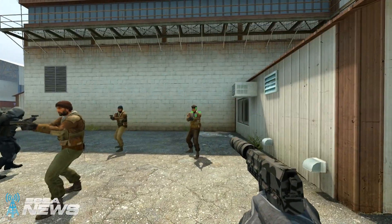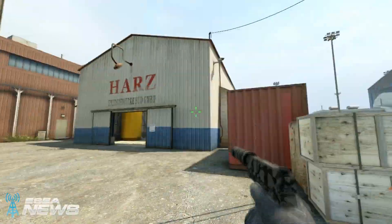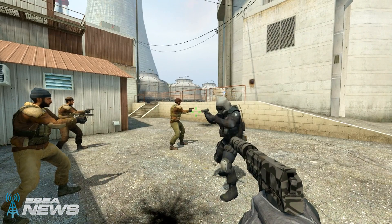First up on the list is a change to the flash animations for player models from a third person perspective. It shows them shielding their eyes after being flashed, letting you know that they are blind.